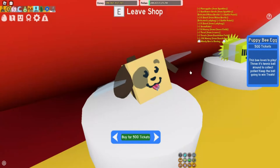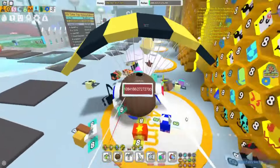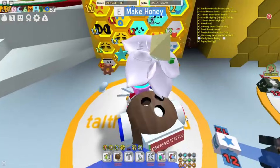So here it is — 500 tickets. Let's go ahead and buy the puppy bee. We'll leave the shop and go back out here. I'll just put it in that spot where that second exhausted bee is.